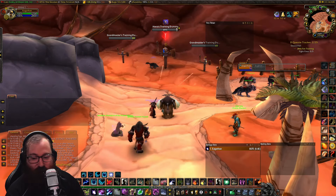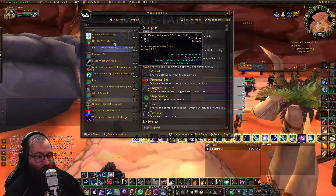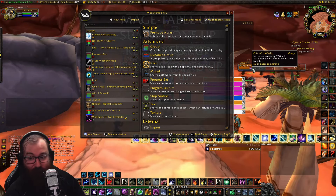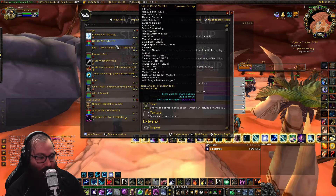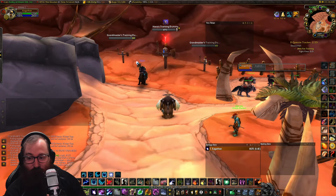For WeakAuras, I use a cooldown tracking WeakAura I've used for most of my characters, as well as Classic Buff Missing — this tells me when people need Mark of the Wild, and if people are marked as main tank it tells me to put Thorns on them. I do a GDKP with Alondo and he always PMs me to make sure I put Thorns on him. The Druid Procs and Buffs WeakAura — I'll have a link to that in the description so you guys can copy and use it.